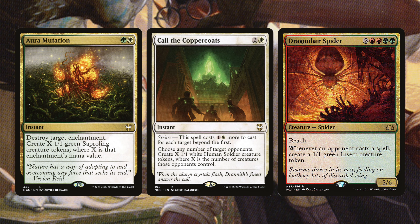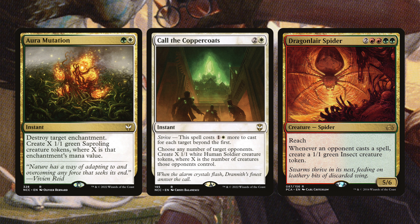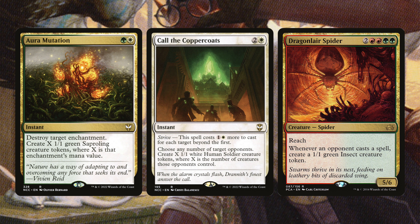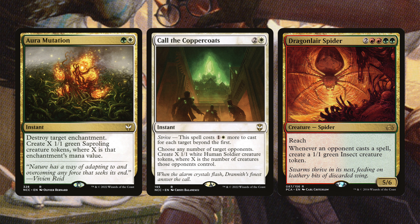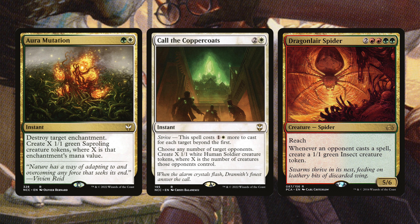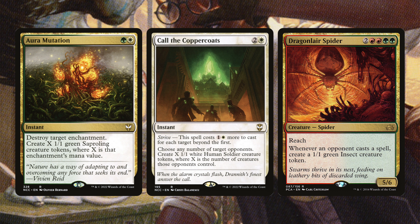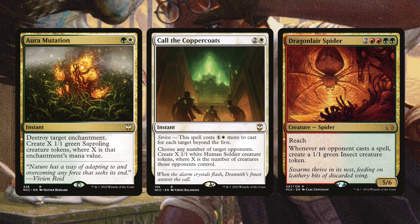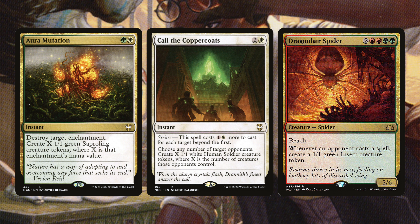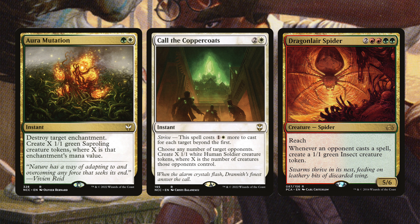Next we have Aura Mutation, Call of the Copper Coats, and Dragon Layer Spider. Aura Mutation destroys a target enchantment and creates X 1/1 green sapling creature tokens where X is that enchantment's mana value. Call of the Copper Coats has Strive — pay an extra one white for each additional target — and for each chosen opponent creates X 1/1 white human soldier tokens where X is the number of creatures those opponents control. Dragon Layer Spider costs two red, two green, has reach, and whenever an opponent casts a spell you create a 1/1 green insect creature token, great for generating creatures late game.